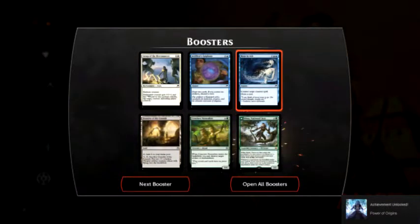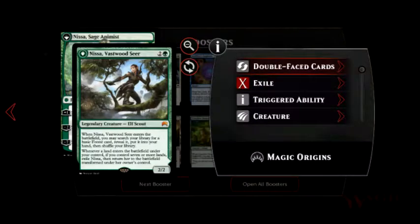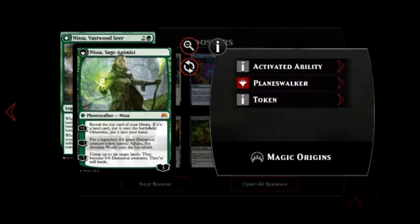Let's see what we got here. We have a Magic Origins — Nissa Vastwood Seeker. When she enters the battlefield, search your library for a basic forest card, reveal it and put it into your hand, then shuffle the library. When a land enters the battlefield under your control, if you control seven or more lands, exile Nissa, then return her to the battlefield transformed under her owner's control — a Planeswalker card.